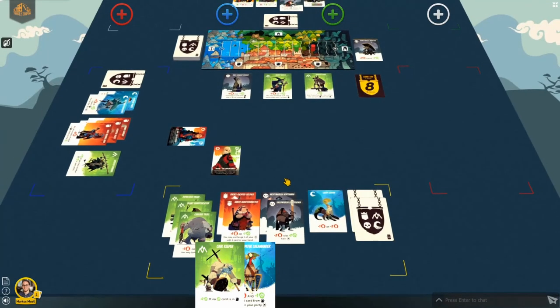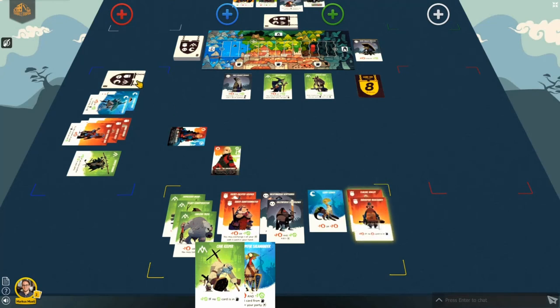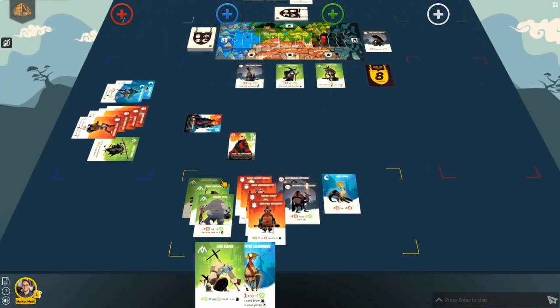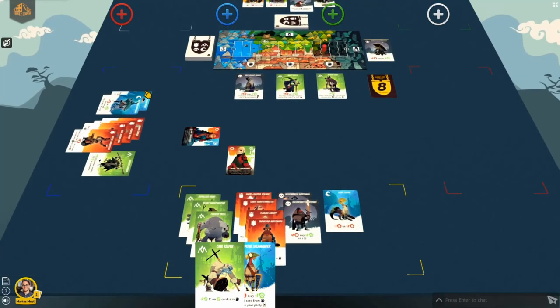If both leaders have the same number of heroes in the winning color, the total number of heroes must be considered. Whoever has fewer overall heroes wins. In this example, Pavir has ten heroes and Syrah only has got seven. Therefore, Syrah wins.